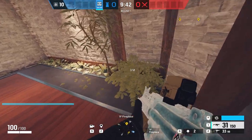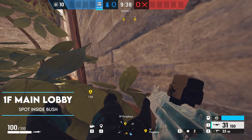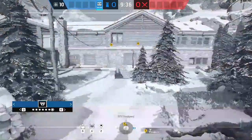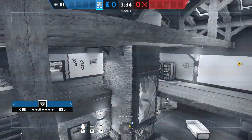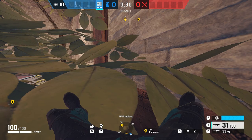Moving on to the next one — this one takes us over onto Chalet, another very straightforward one. By lying in the bush in the main lobby, you're almost invisible for anyone pushing in the main door. You can also use the camera to watch so you know when someone has pushed in, and then you can hop up and get that kill.